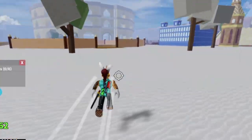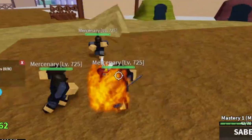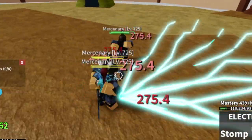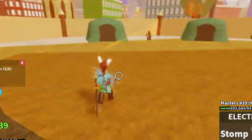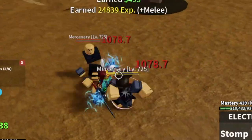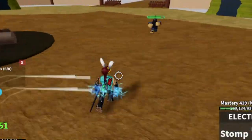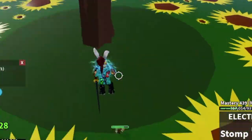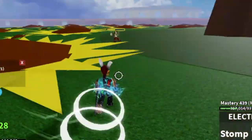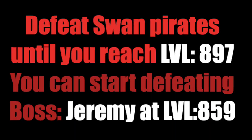Make it faster by following those levels and learning how to lure. You need to lure the mobs to kill them faster. For every mob I'm going to show you to defeat, I'm going to show you how to lure them and how I defeat the boss too. My technique is to look for mobs that you can defeat easily and fast. What is the use of defeating a mob if the mob or boss is so far away? It will just take more time. So next up, you can defeat the Swan Pirates until you reach 897.